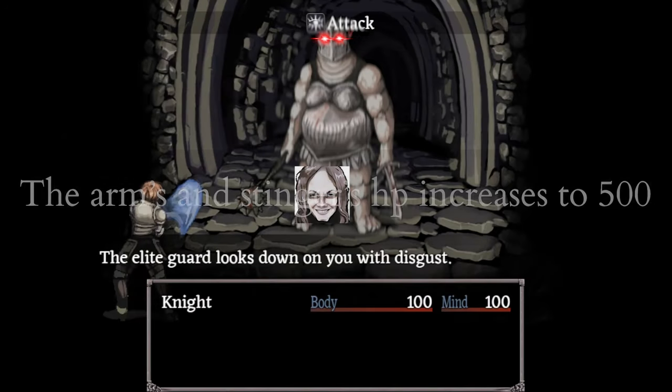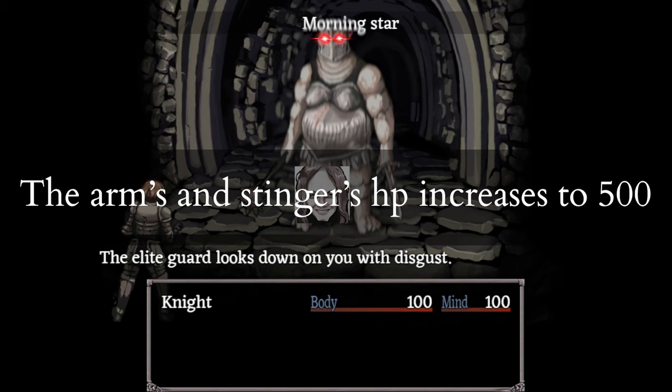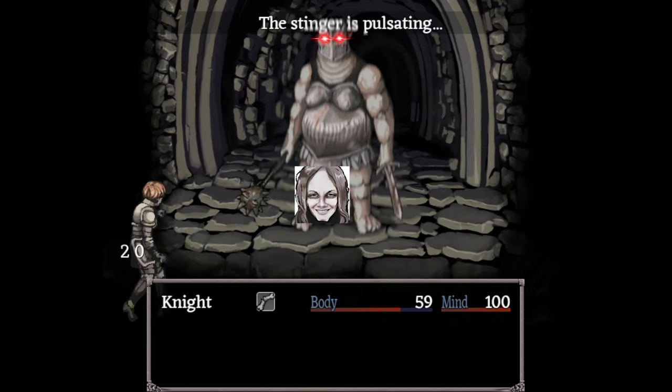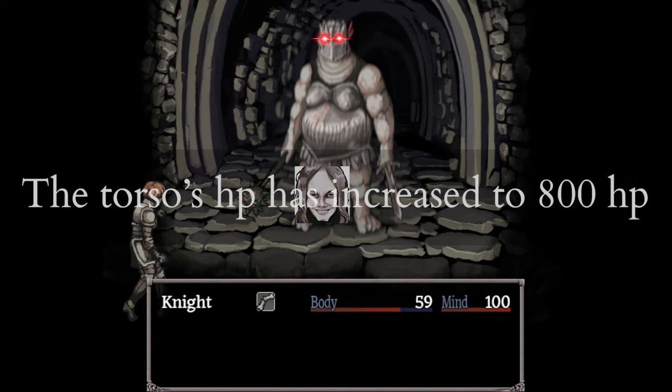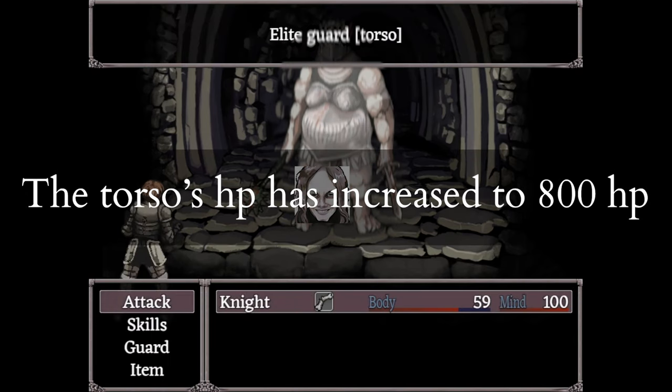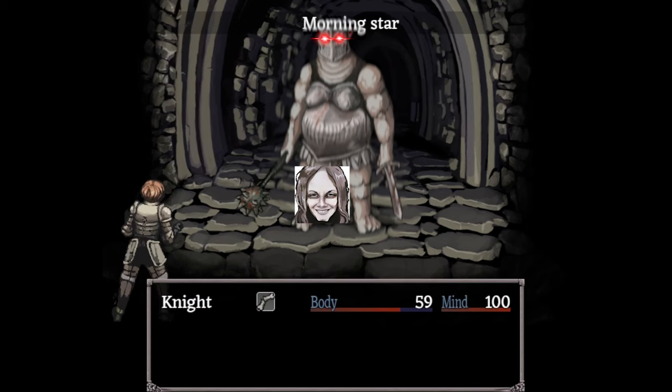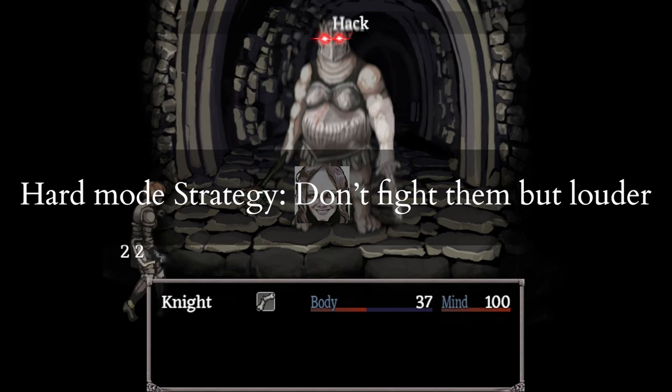Their arms and stingers jump to 500 HP. Their arms were previously 350 and the stinger was previously 400. Their torso jumps from 575 to 800. Since the previous strategy was never fight them — it's not worth it — the only change to the strategy is that you need to imagine me yelling that at full volume.